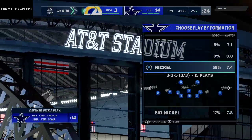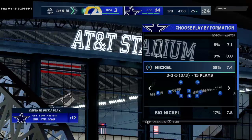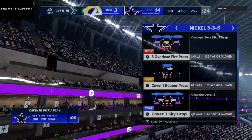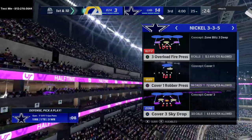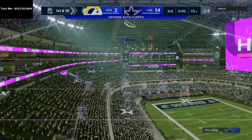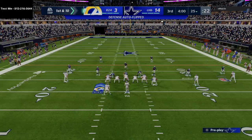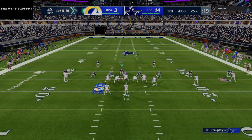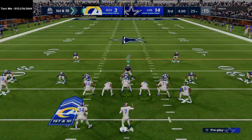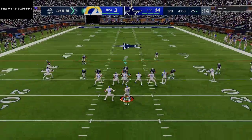Real quick, if you guys want to get a sample of my New England offensive e-book — the e-book has over 300 pages with over 36 formations broken down in depth and over 10 hours of video content. If you want that material, just shoot me a text message and I can shoot you a sample. My number's in the top left-hand corner: 812-216-3644.